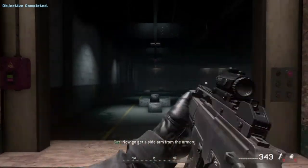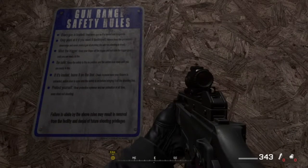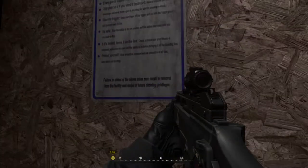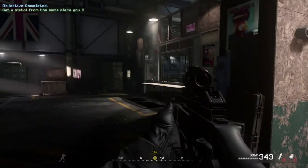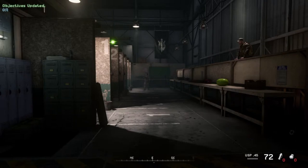Now go get a sidearm from the armory. I was going to shoot one of his targets. Gun range safety rules: every gun is loaded, only point at it if you want it destroyed — these are actually good rules. Mind the trigger — keep your finger off the trigger and outside the trigger guard until you're ready to fire. Be safe. If it's loaded, leave it on the line. Yeah, there's no put-down button. Friendly fire will not be tolerated. Wow, I didn't know the watermelon was on my team! Now go get a sidearm from the armory. Looking at a USP-45. Now switch to your rifle. Now pull out your sidearm. Remember, switching to your pistol is always faster than reloading.